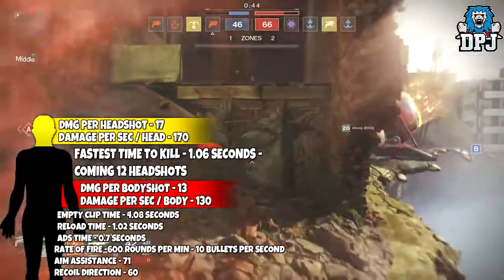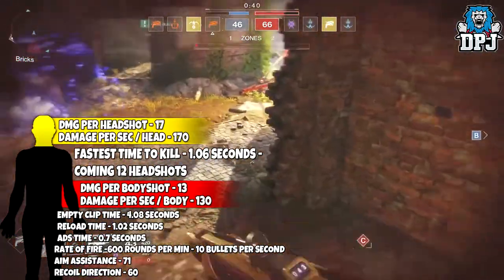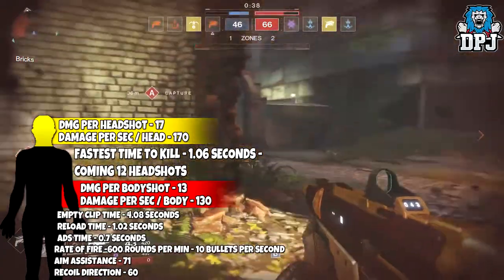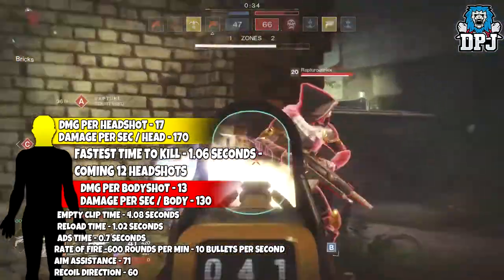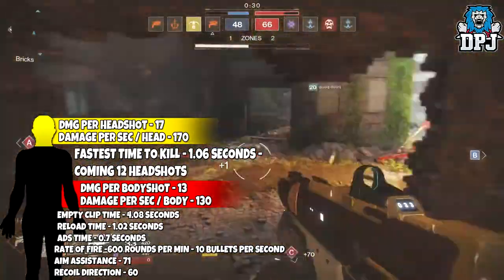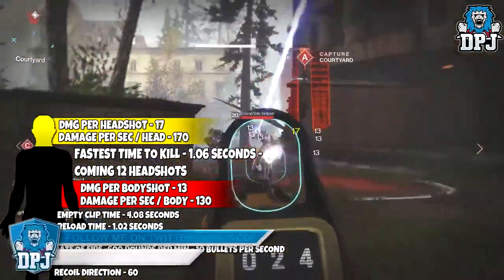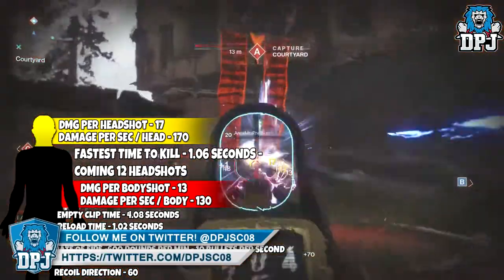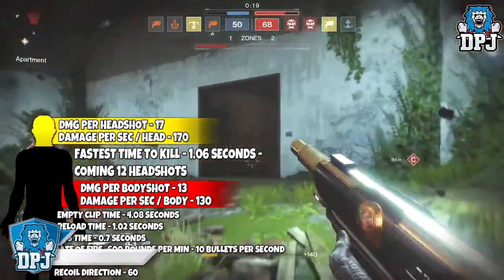This thing shoots 600 rounds per minute, meaning it fires 10 bullets per second. Damage to the head is 17, and damage to the body is 13. Damage per second to the head is 170, and damage per second to the body is 130. It will empty its entire standard clip of 43 rounds in 4.08 seconds. Its reload time is 1.02 seconds, and its ADS time is 0.7 seconds.